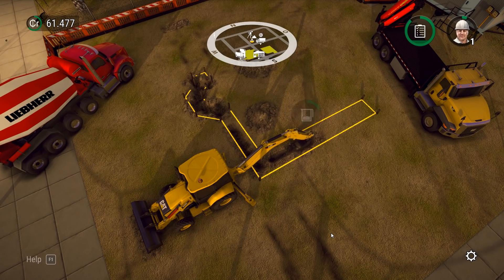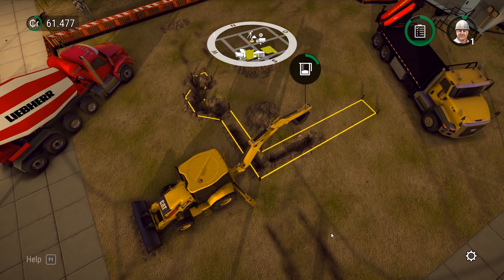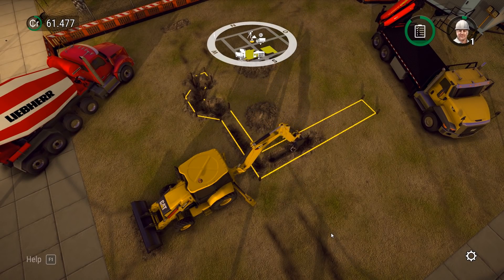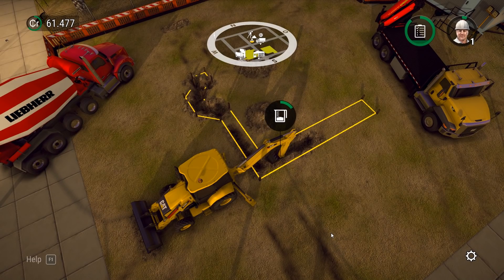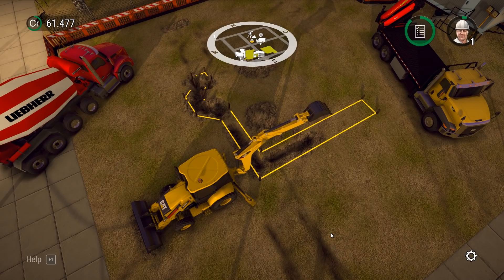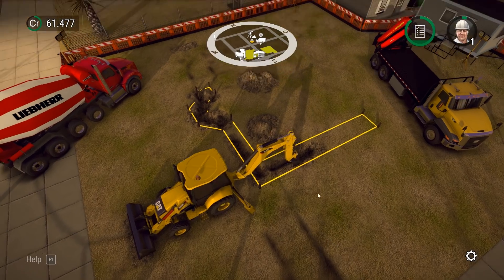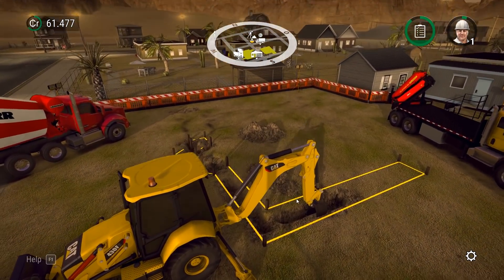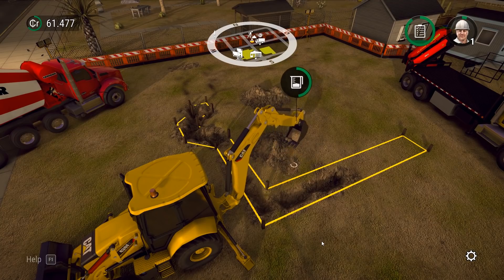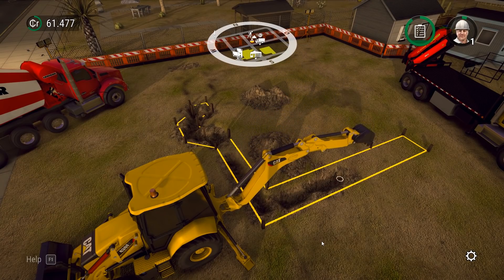Seems like we're getting stuck though. Come on, backhoe. I want to dig a trench, but it's not letting me. I'll try to start a little closer instead. That's better. I think with a little bit more dirt they'll let us go. Let's try a different angle here. There we go. That helps. Makes me miss first-person mode though, in the original. Makes it a little easier when you're trying to be precise.